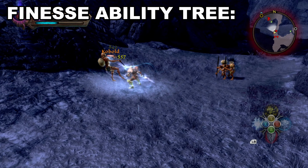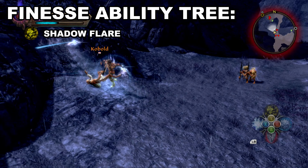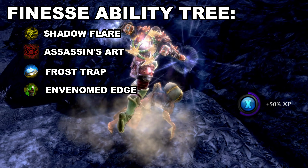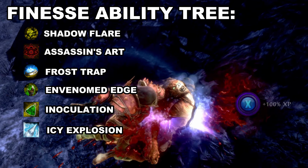In the Finesse Ability Tree: Shadow Flare, Assassin's Art, Frost Trap, Envenomed Edge, Inoculation, and Icy Explosion.